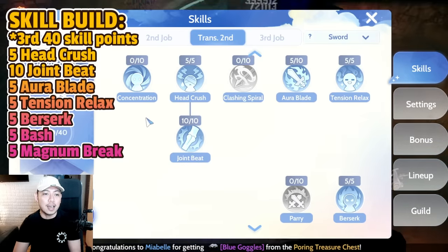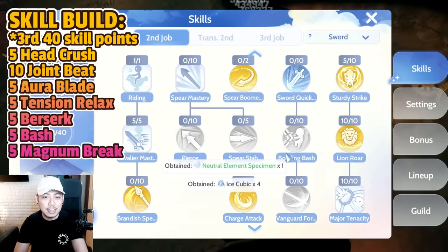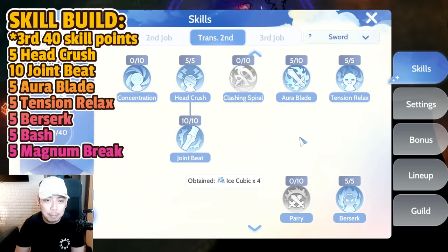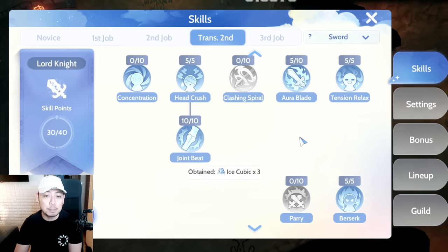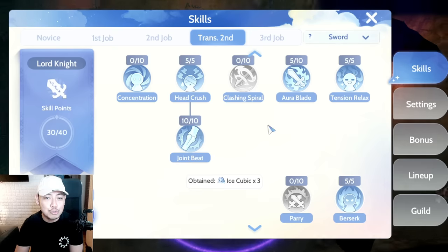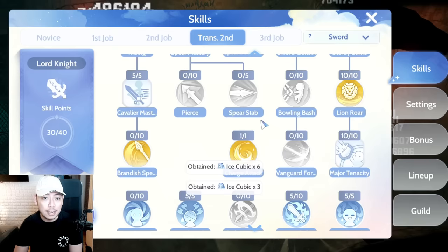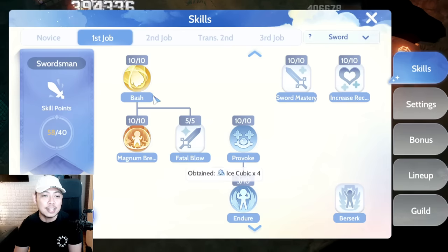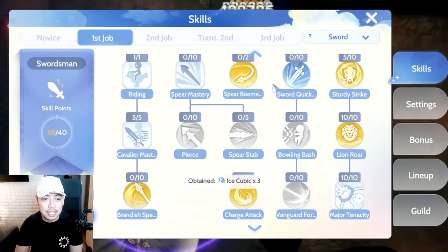For Lord Knight, we are not putting Concentration, not putting Sword Quicken, not maxing Aura Blade, and not putting many points on Endure — we'll explain that shortly. We go 5 Aura Blade, 5 Head Crash, 10 Joint Beat, 5 Tension Relax, and 5 Berserk. Then go back to the Swordsman skill tree and put the remaining 10 points as 5 Bash and 5 Magnum Break to max them out.